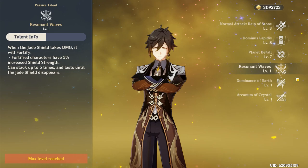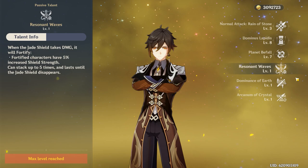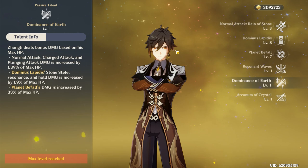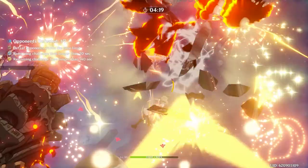As for Zhongli's first ascension passive, it turns his figuratively indestructible shields into literally indestructible shields. Every time Zhongli's shield takes damage, it will fortify itself, gaining 5% increased shield strength, and this can stack up to 5 times, lasting until his shield disappears — as if having the highest shield absorption in the game wasn't enough. Zhongli's later ascension passive grants bonus damage to his entire kit based on his max HP, adding a huge chunk of damage to his burst, though it's a little unnoticeable for the rest of his kit.